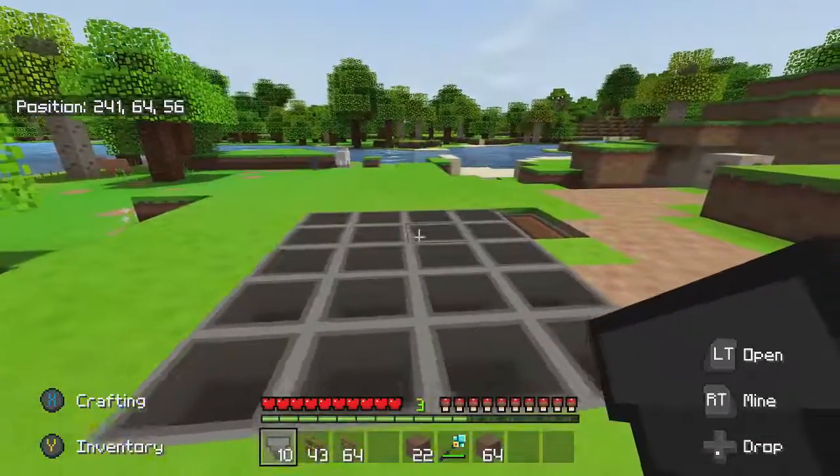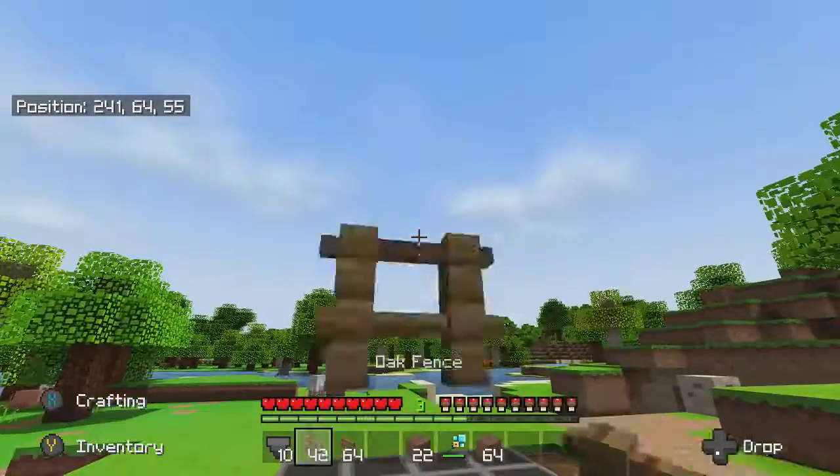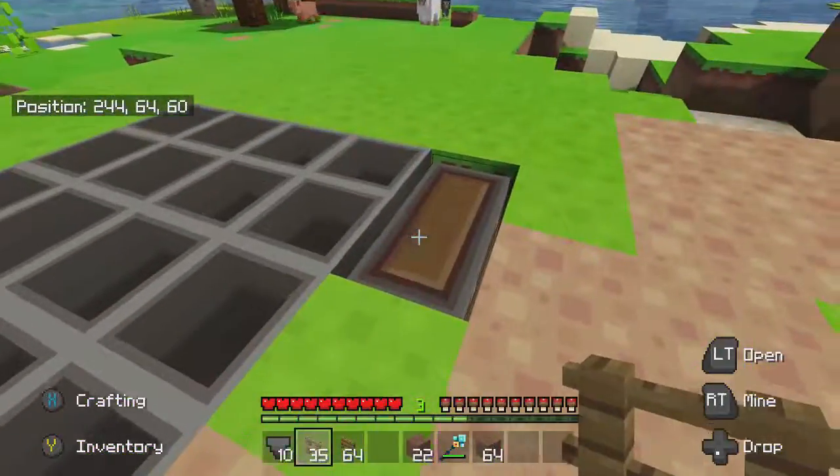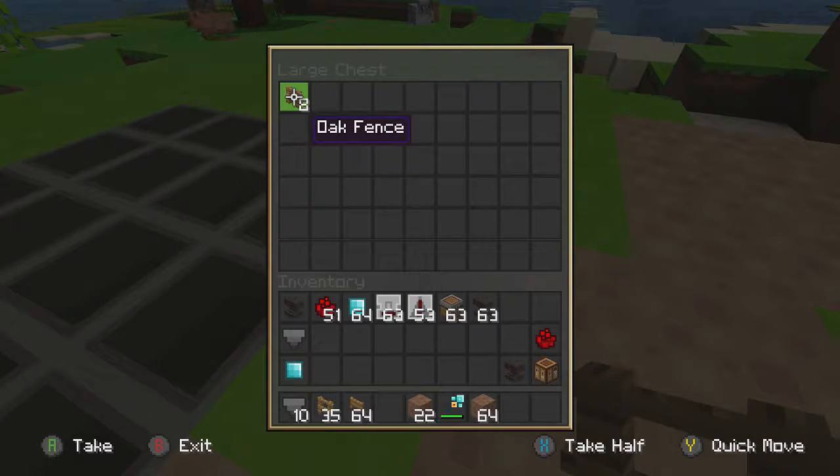Any items that land on the hoppers — so when the chickens drop eggs they're going to go inside the chest. Just quickly test it out: throw some blocks randomly on the hoppers, then go over to your chest and as you can see they show up in your chest.